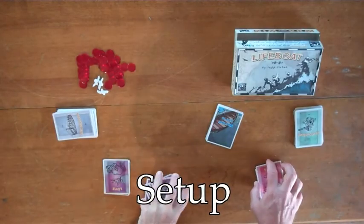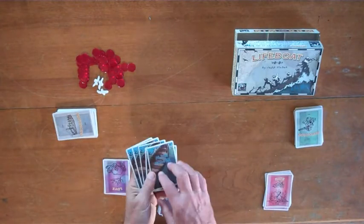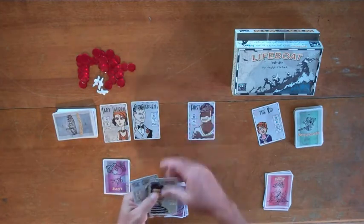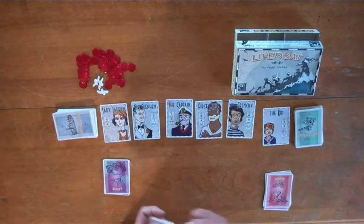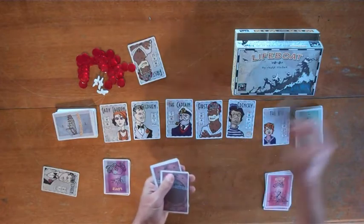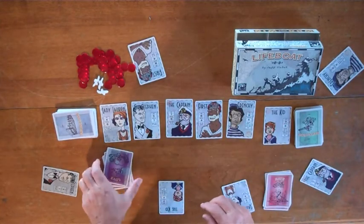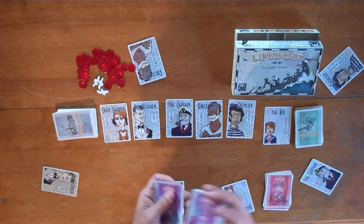Setup. The game comes with six different decks. There's a placeholder set of cards that indicates where the characters are sitting in the boat, and they are in a specific order given in the rules. You've got a stack of character cards — shuffle these up and deal one at random to each of the players. Now we're going to secretly shuffle up the love and hate cards. They are a secret and they stay face down the whole game.